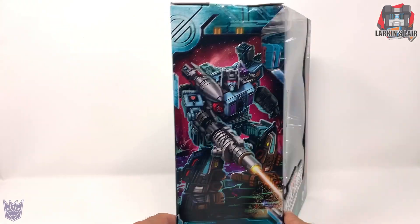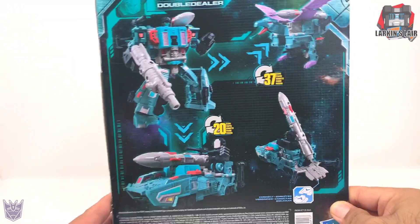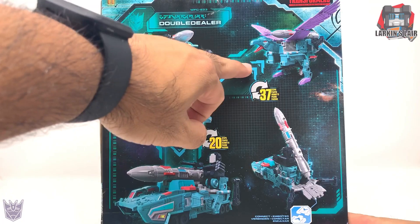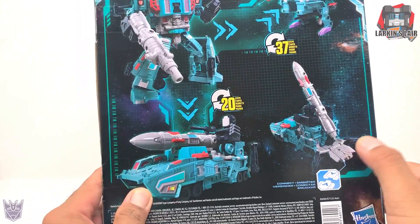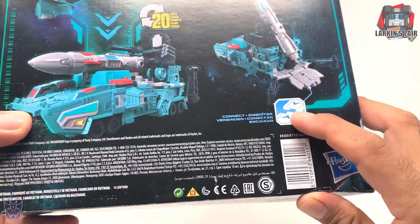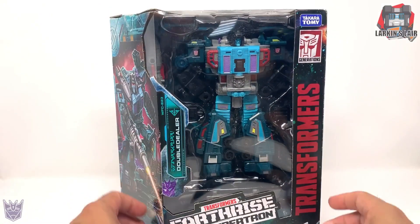Here's the side of the box — awesome box art, very cool looking. And the back of the box shows the different modes: robot mode, bird mode, rocket truck, and rocket base. As you can see it also connects with other Micro Master bases. Here's the other side and top of the box, so let's just get this guy opened up.